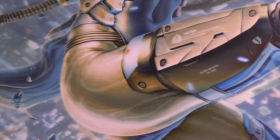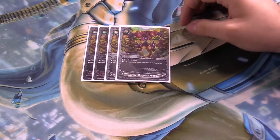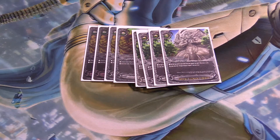Now for the draw engine: Divine Dragon Creation — pay 2 life, draw 2. A basic card that's always been in a Dualseeker deck. Then we have 4 copies of Dragon Emperor Legend — gain a gauge, a life, and draw a card. Nice refresh.